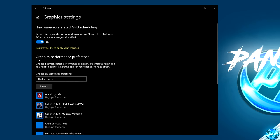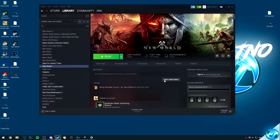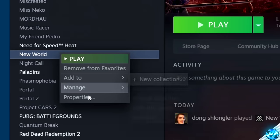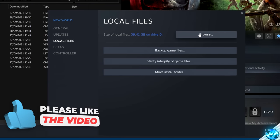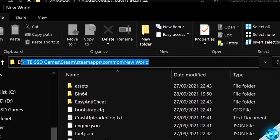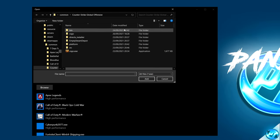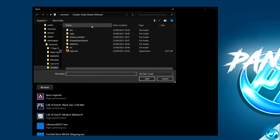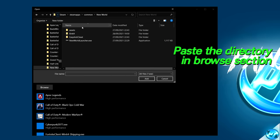Within the Graphics Settings, navigate down to the Graphics Performance Preference tab, then select Browse. With the browse window open, take yourself down to Steam. Once inside Steam, navigate over to New World, right-click on the game, go down to Properties, select Local Files on the left-hand side, then select Browse. Go to the top navigation bar, double-click in the blank space, highlight all the way from right to left, right-click, and select Copy. Once that's done, minimize out of that page.